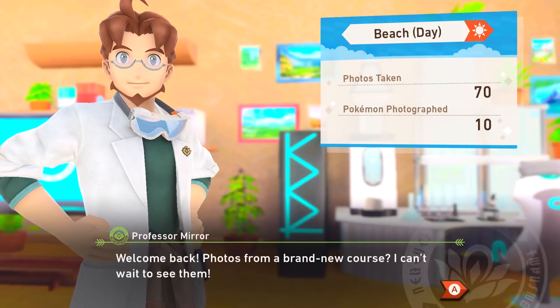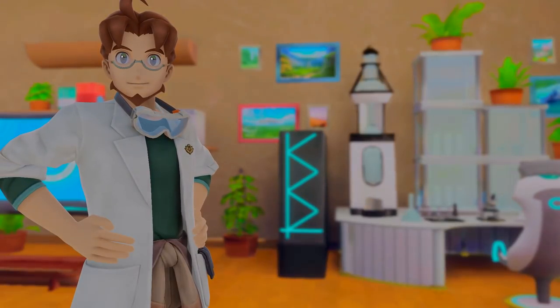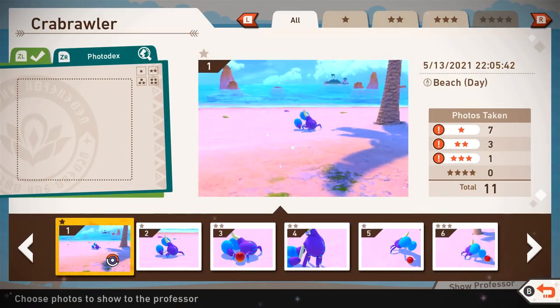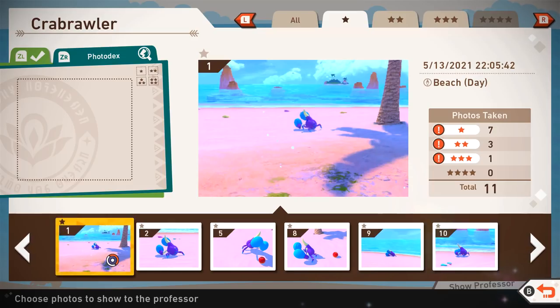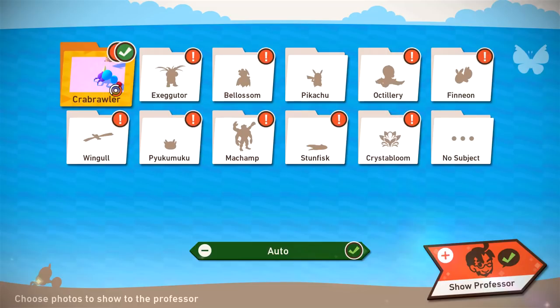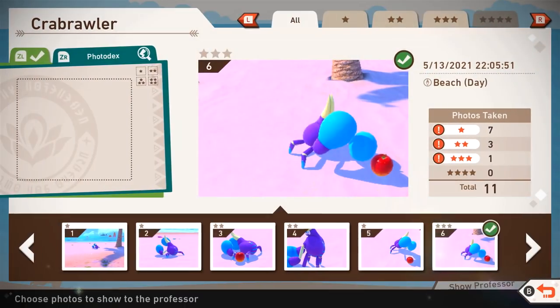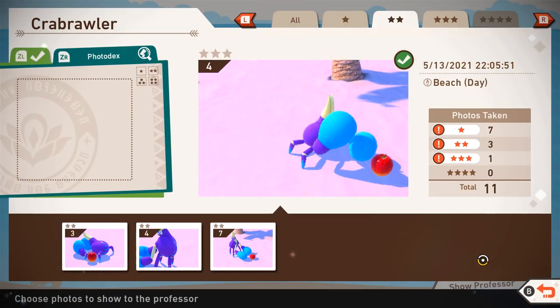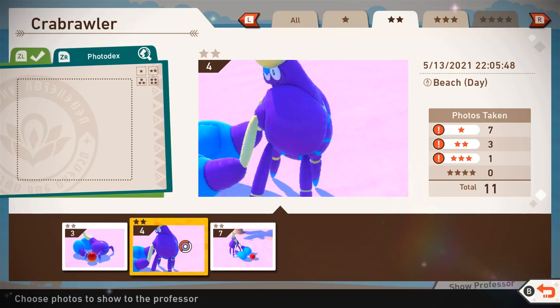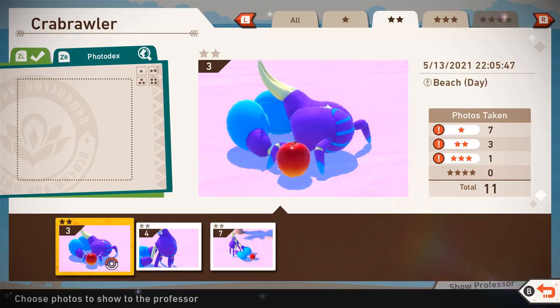Welcome back. Photos from a brand new course? Can't wait to see them. Me too, hopefully we got some decent ones here. I want to look through each one to get a better idea. We got one, two, and three star photos for Crabrawler. I definitely want to go for the three star one because that's the one we got the least photos of. There are some other poses — like when he gets all stretched up, I guess he's curious. That's pretty cool.